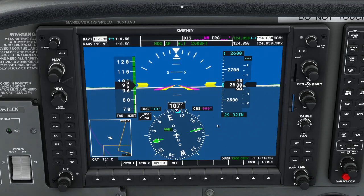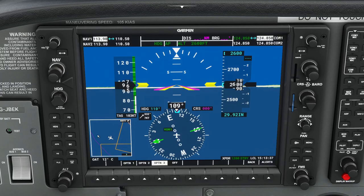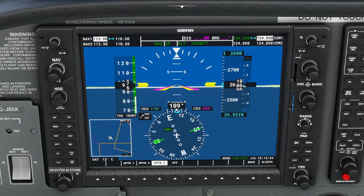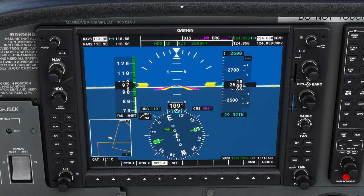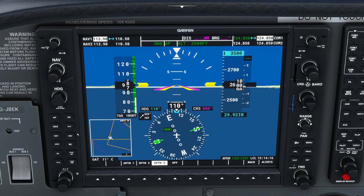We're flying along at 2600 feet and 110 degrees. To control altitude and go to a different height, there's an altitude knob at the bottom left of the G1000 — the outer ring controls thousands of feet and the inner ring controls hundreds. This sets the target altitude for the autopilot. If we set it to 3500 feet, nothing happens yet because we haven't told the autopilot how to get there.